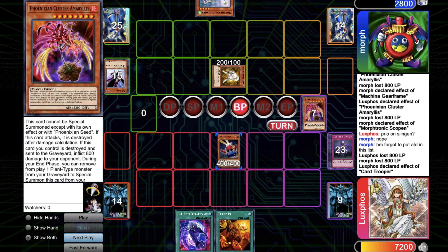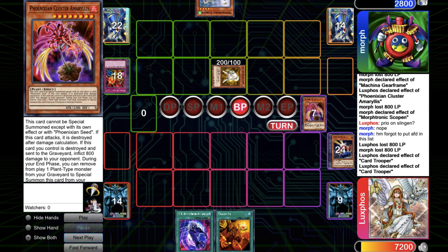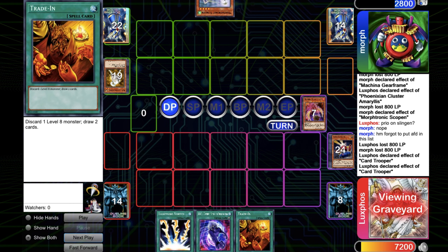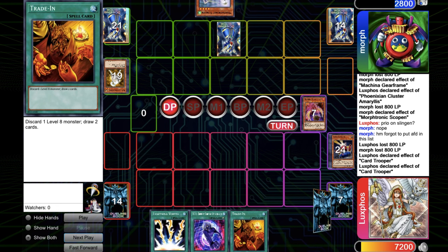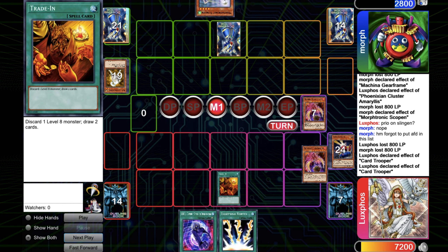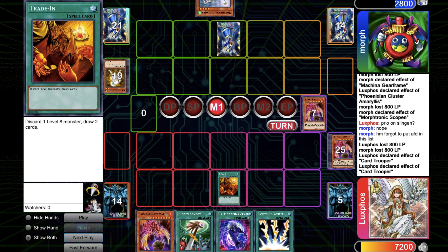I run over the Raikou, he clears it, I get a draw, and it's still not Amaris. I just passed my turn with eight cards left in the deck and two Amaris. So it's one chance out of four to topdeck the Amaris — a 25% chance topdecking what I want. He sets the Heavy Storm, and I finally find the Amaris. I go for Trading, get two draws, and find the second Amaris.